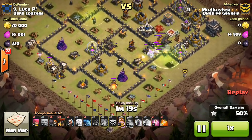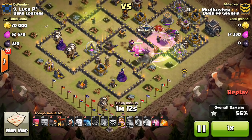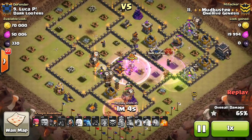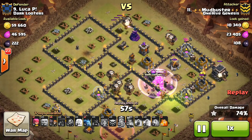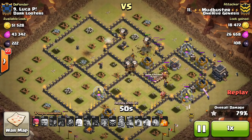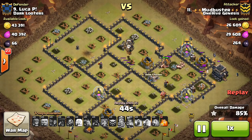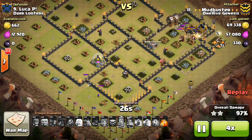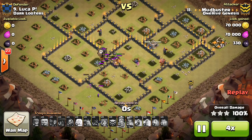Not his fault really, just kind of the way it turned out. Coming in with the King, the Valks, and the Golem — they get in and get their job done, taking out that Air Defense and the Queen, as well as the Lava Hound in the CC. Then the Balloons come in with some Haste spells and get the job done. There's that suspicious Air Defense that didn't go down, and it's going to wreak some havoc on the Balloons — but a group of about four Balloons just smothers it. Things went wrong, but the plan was so solid that he was still able to get the three-star. Awesome attack to Mudbuster.